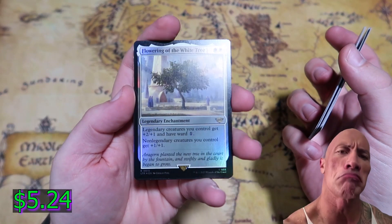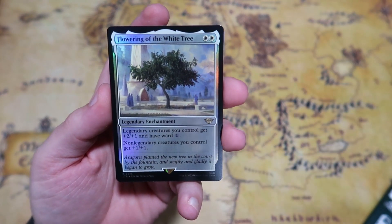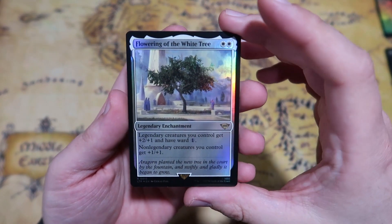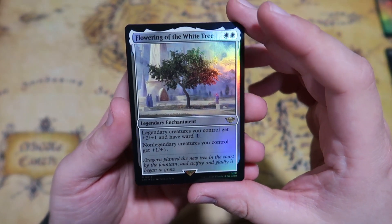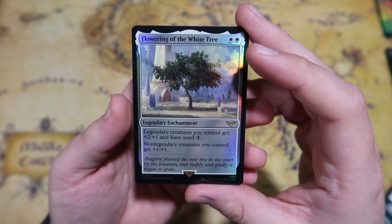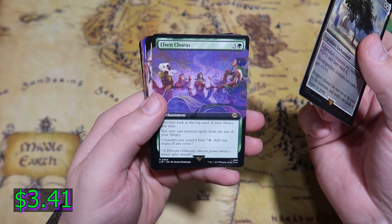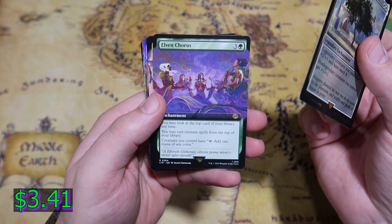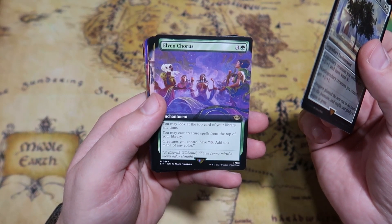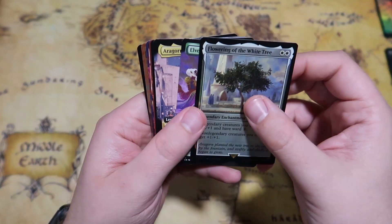We do get a Flowering of the White Tree, which is a really cool and really good card. It gives Ward 1 on all your legendary creatures plus +2/+1, so it's an Anthem-plus, which is kind of cool to see. We get an Elven Chorus — four mana for an enchantment. You may look at the top card of your library anytime, cast creature spells from the top of your library, and creatures you control untapped add one mana of any color to your mana pool.